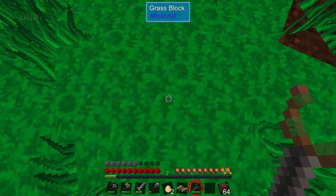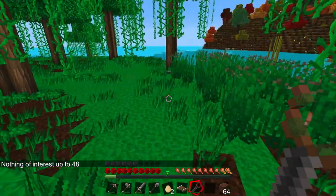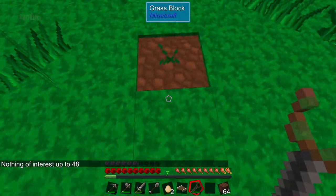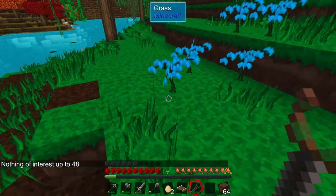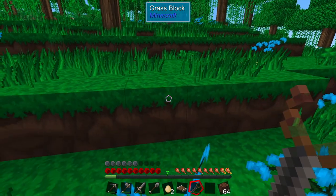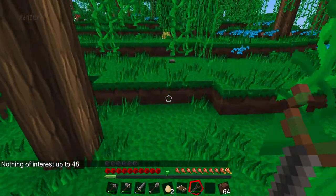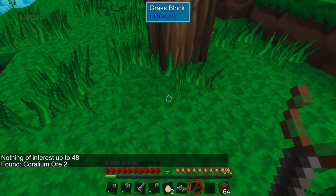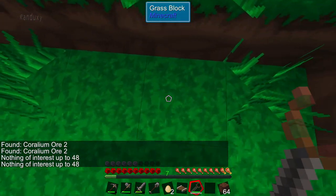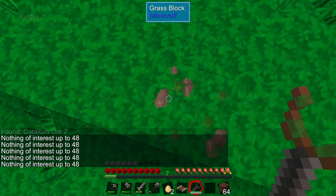Let me try it here. Nothing of interest was found, so I'm hoping I can bounce around and start searching the ground, maybe find a deposit on the surface. This is a corallum pearl we need - corallum. Oh look at that, we found two straight down there! Two is good enough, I just need one.